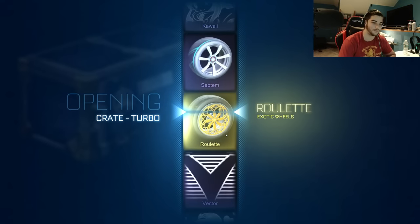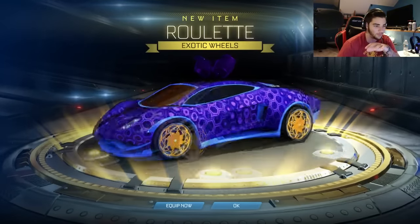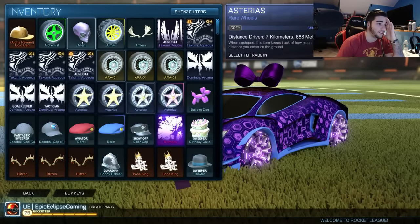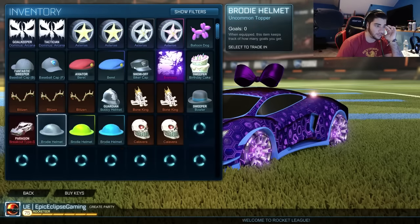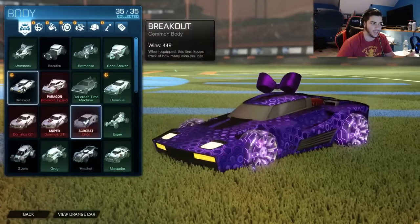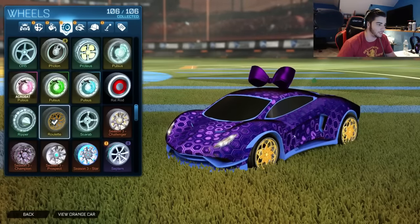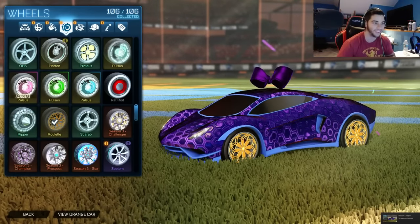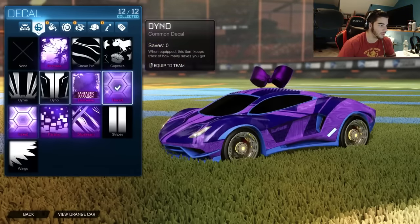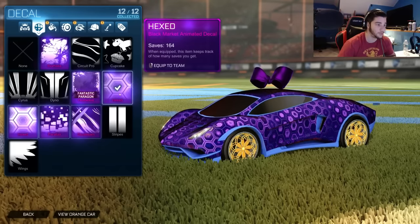And the last one we get the Roulette Wheels. These are just normal exotic wheels. So I would say overall we got some pretty good stuff. The dog's got a bark going in the background now. Overall I'd say we got some pretty good shit. It's kind of upsetting that the universal was still Hexed. So we got two Hexed, which is great.